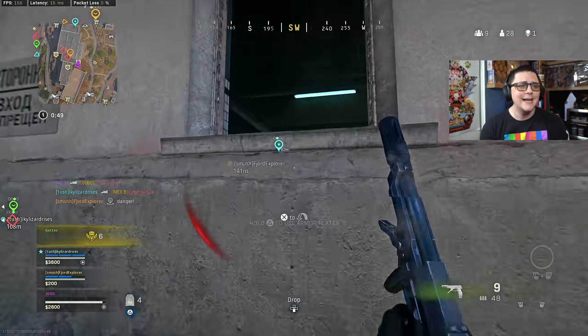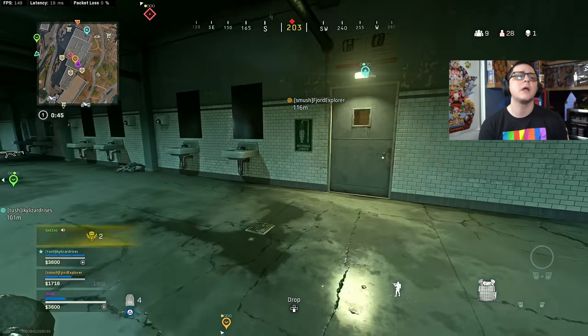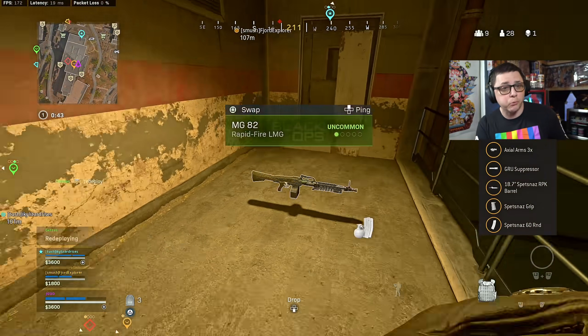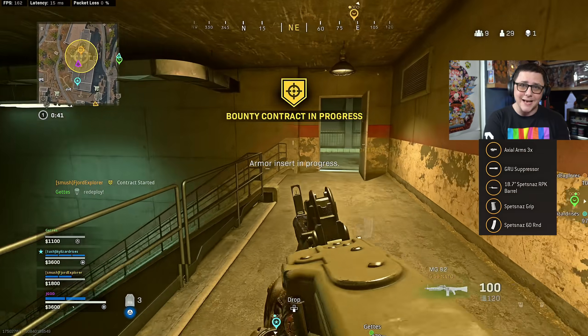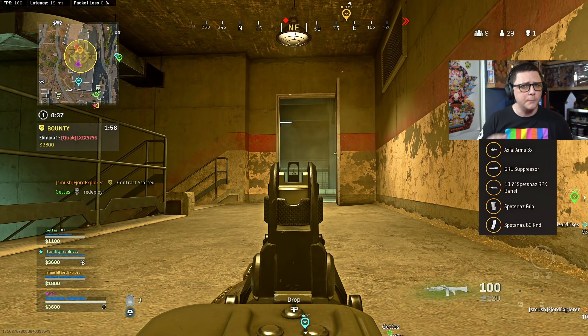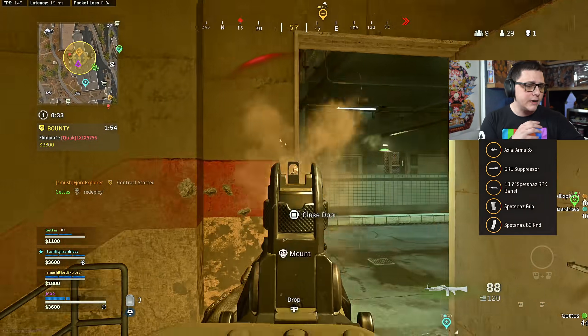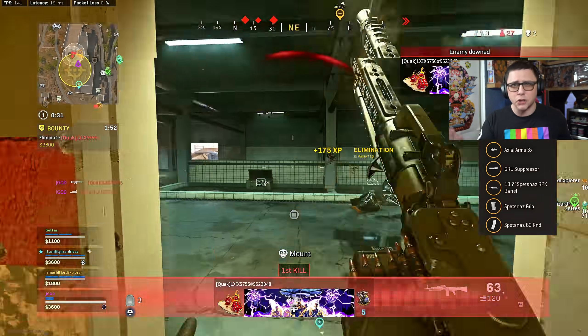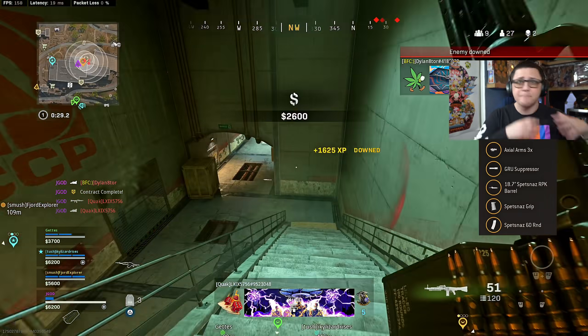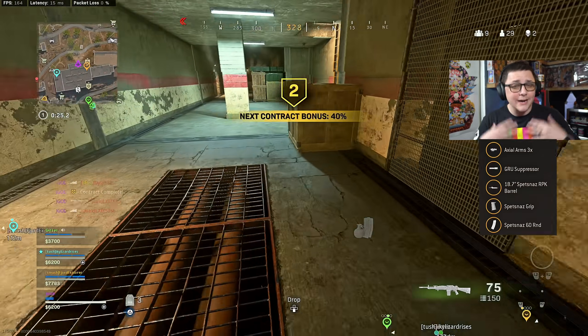The Pharah loadout we're going to be using basically has no recoil range. There are a couple of different options. For this particular video I'm using the Gruu suppressor, the RPK barrel, the Spesnats grip, the Spesnats 60 round, and then the Axial 3 Arms. For some people it might be a little slow — on Rebirth you can get away with swapping the under barrel for the Serpent wrap or Elastic wrap. Completely up to preference.